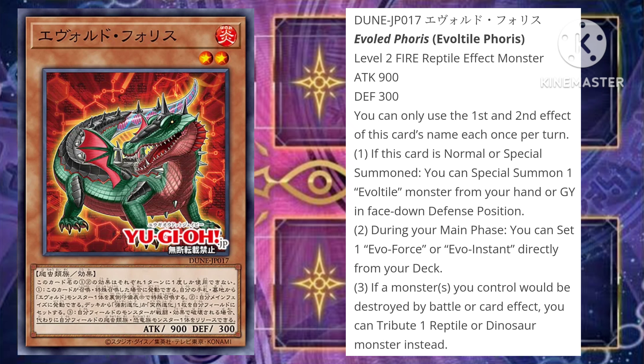The first card we're going to be discussing is the new Evolite light monster. If you remember with Evolves, or if you're new to this archetype, the whole concept is that they have three versions: the Evolite light, the Evolsaur, and then the Evolzar — basically the Evolve reptile, Evolve dinosaur, and Evolve dragon — kind of an evolutionary stage. Starting off with our Evolite, which is Evolite Fauracis, a level 2 Fire Reptile effect monster with 900 attack and 300 defense. You can only use the first and second effect of this card's name each once per turn.